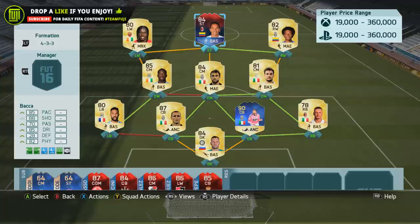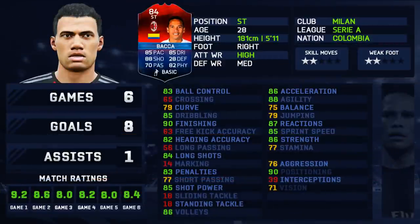His card looks very nice: 85 pace, 88 shooting, 70 passing, 85 dribbling, 28 defending, and 82 physical. I played six games, scored eight goals, and received one assist. I think that's pretty good — not the best ratio but definitely decent.